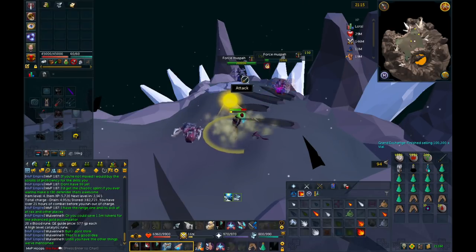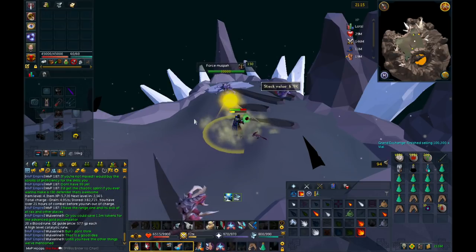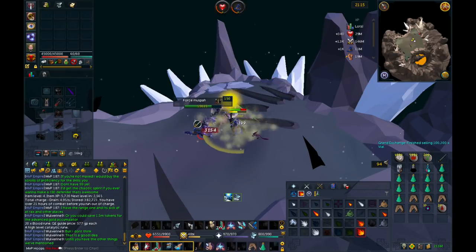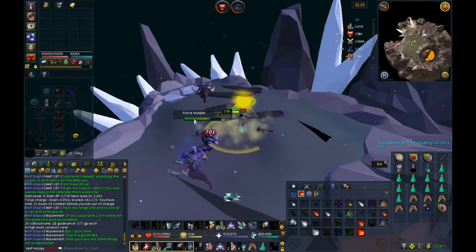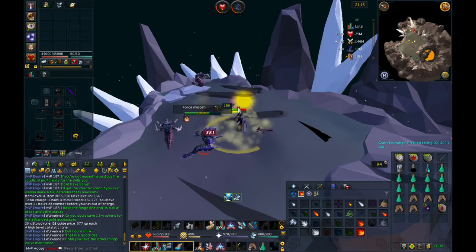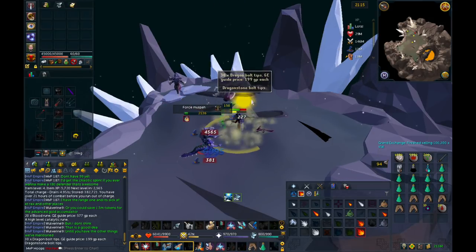These are really good money and a really good slayer creature to kill, so that would probably be the best time to actually kill them — you get some slayer XP with it as well. Overall, you can make 5 mil per hour doing this method, which is really good and a really great option for high level players. There's not much else to this method, so I'll move on to the next one.